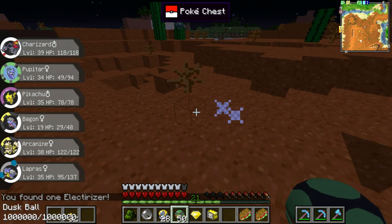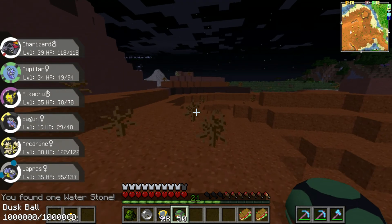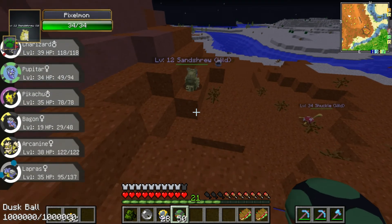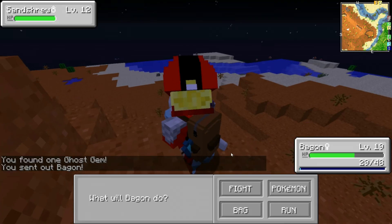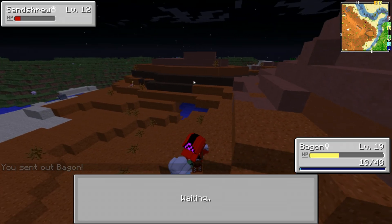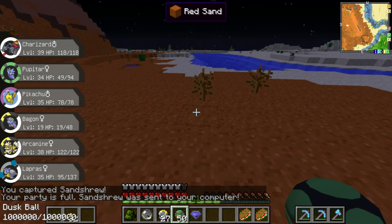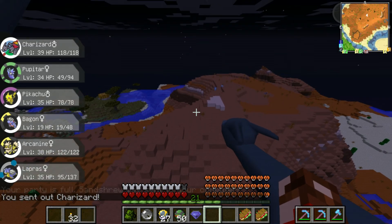A Lec... Tearizer. And a Water Stone — no idea what those do, and I don't want to find out. Marowak — did we get you last time? I don't know. Let's see — nope. So let's get you. Headbutt — perfect. Ultra Ball — come on. I know you want to join us. And we got it! Perfect.